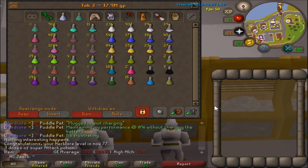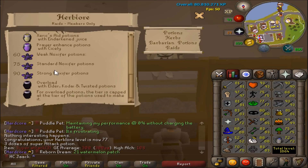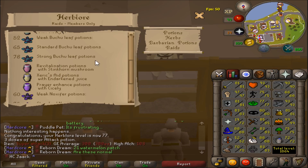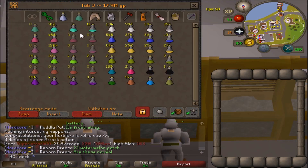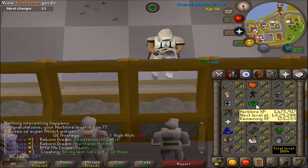Big Herblore level coming in — 77! I can now make Stamina Potions unboosted, that is amazing. I'm going to finish these Super Attacks and then make some Stamina Potions. I have 140 Marks of Grace, so that should get me a good amount. One more Herblore level and I can make Bastion Leaf Potions, which are going to be very nice for raids. I'm hoping to start raids pretty soon.